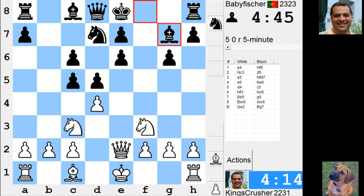He's giving up e6. Can I not just take that? Is it terrible? And cd or fxNg5?